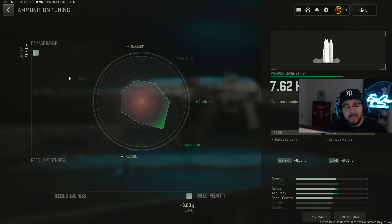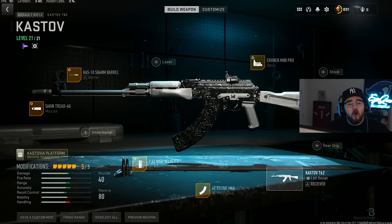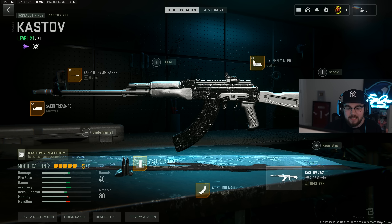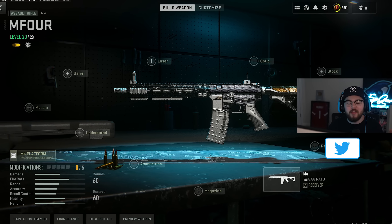The 7.62 High Velocity ammo mixes perfectly with the barrel, giving even more bolt velocity and getting you closer to hitscan. Ammo tuning: maxed for damage range and bolt velocity. The last attachment is the 40 Round mag so you don't have to reload after every kill. That's the full Kastov 762 build — it's super slept on right now, so give the entire build a try.